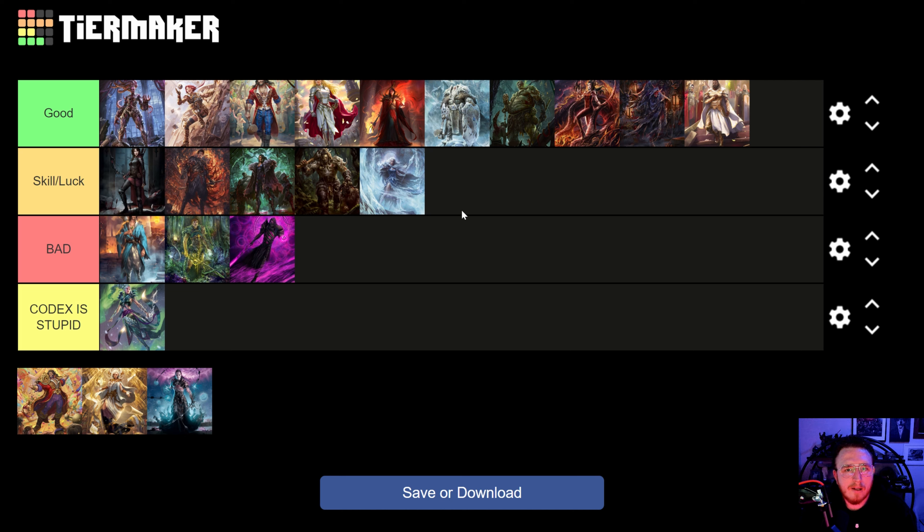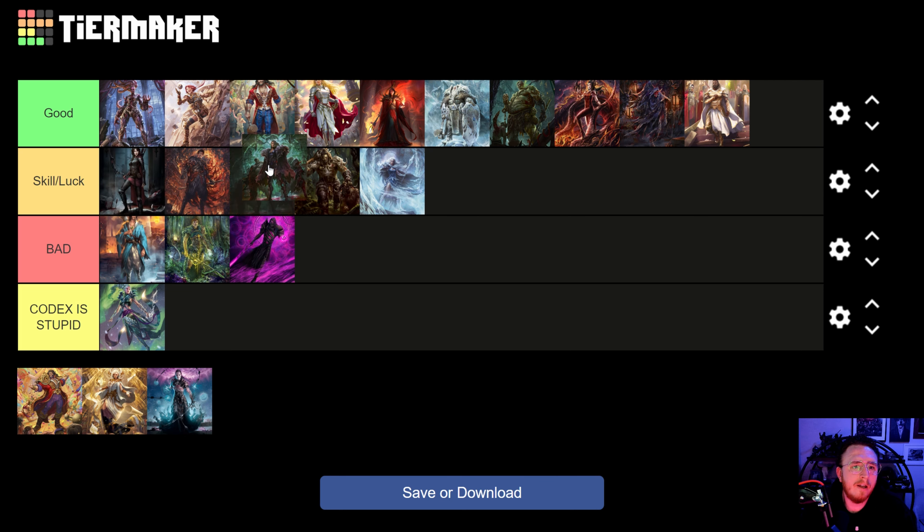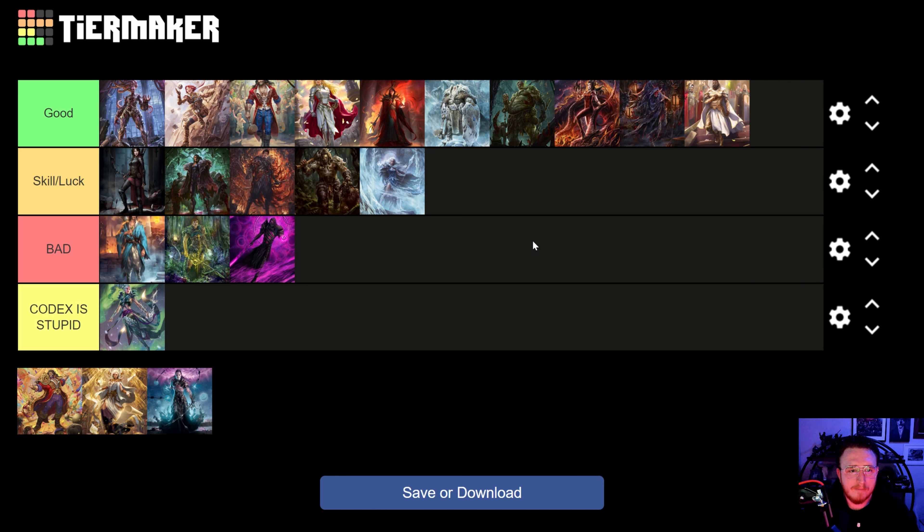I believe Lexi is the most oppressive aggro deck to ever touch this game, probably next to Starvo. But she's only a percent of the meta and she's not converting very well, so let's just hope that carries us through Gem. The reason Reinar is a decent choice right now is you'll see Bravo, Old Hymn, and Dromai in the good tier; Lexi and Azalea in the tough tier; Azuri in the skill-slash-luck tier. Most of the popular heroes are in the favored or skill category, and it's really only Lexi we're struggling into.